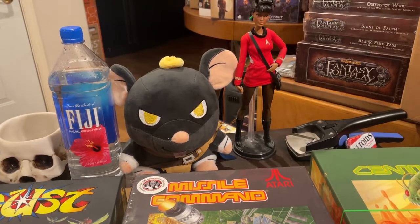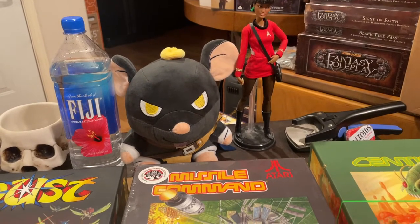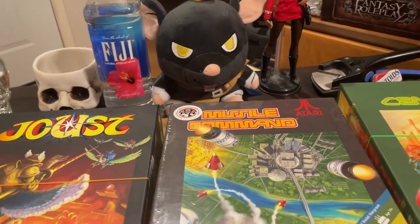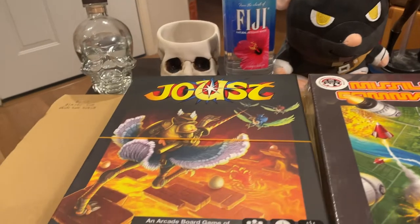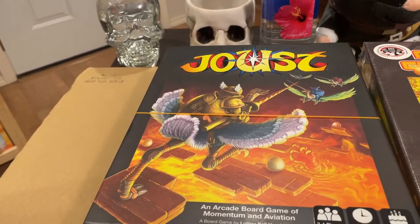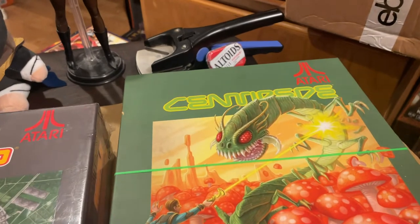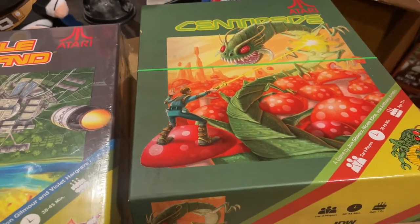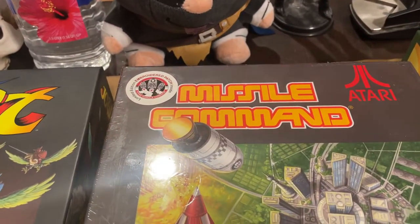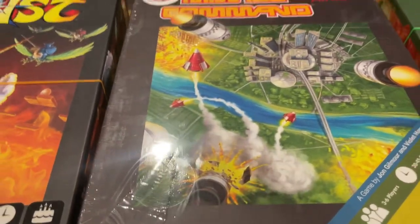Howdy folks, it's Meandering Mike in the Man Cave of Madness, after midnight, doing another game unboxing. This time it's Missile Command. Earlier we had done some other games from IDW — Joust, which was an arcade game turned into a board game, and then we did Centipede, an arcade game from Atari turned into a board game by IDW. And now we're doing the also famous Atari video game, Missile Command. Let's take a look and see how this one came out.